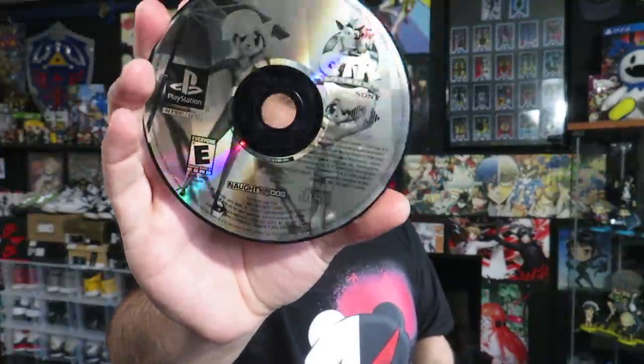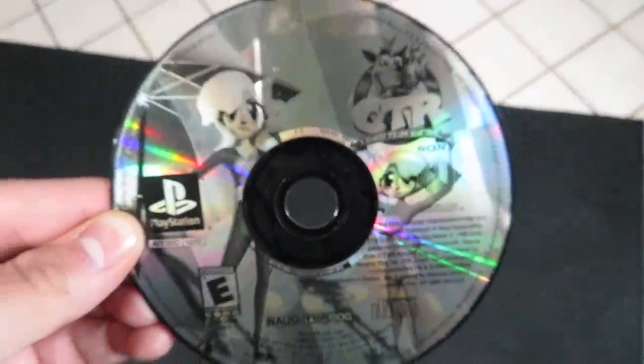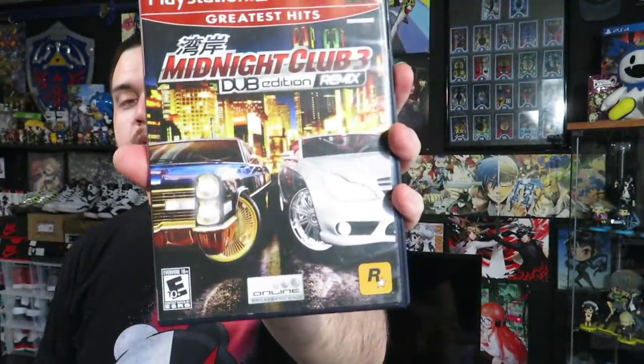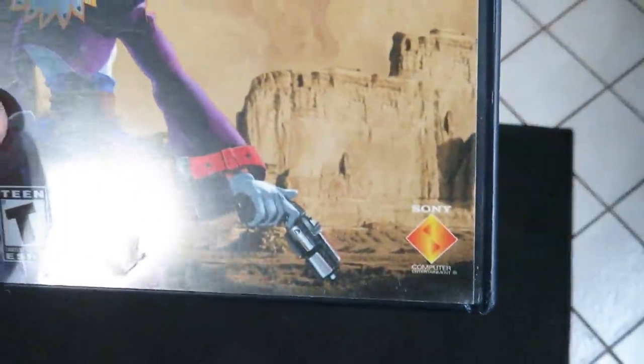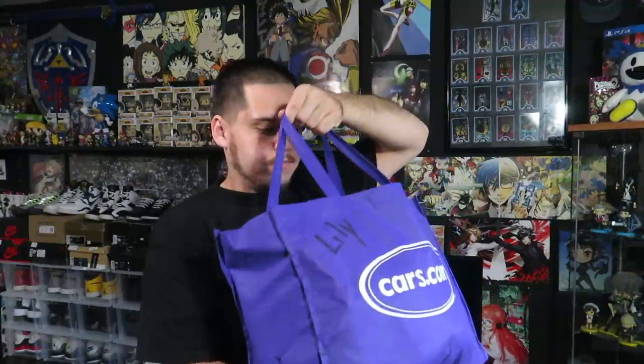Welcome back to another flea market grab video. Today is Saturday. I picked up a couple things — not a lot. I'm going to show you guys what I got and then pick up again tomorrow. For $5, I picked up three PS2 games. For $1, I got a loose copy of Crash Team Racing — I really love this game and they're supposedly remaking it. A copy of Midnight Club Dub Edition Remix on PS2 — I put so many hours into this growing up. And I got a copy of Wild Arms 3, which I've never played personally, but for only $2, why not give it a try. So I got those three for $5. For $40, I got this bag of random Sega Genesis stuff, and we're going to go through it right now and see if I got a good deal or got ripped off.